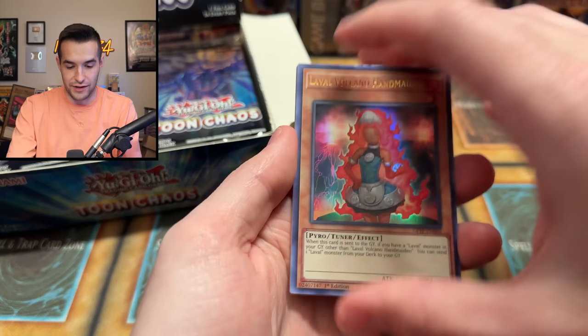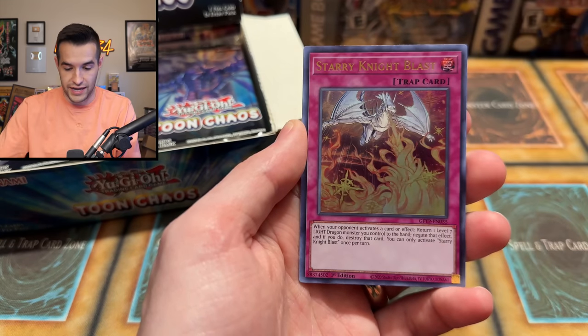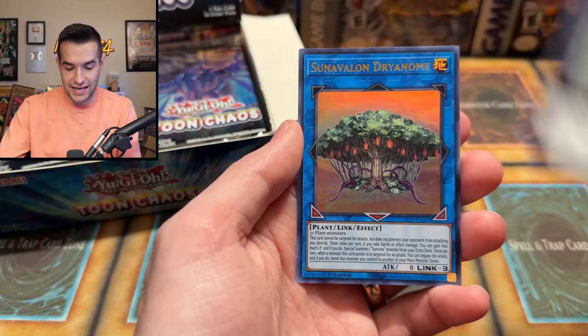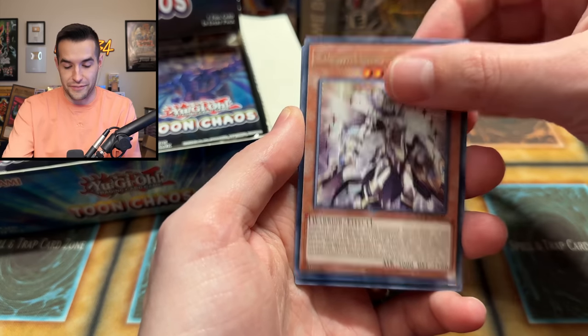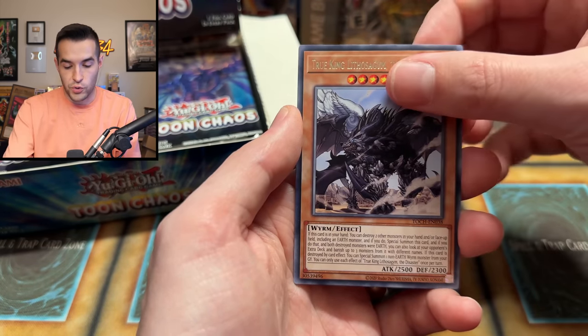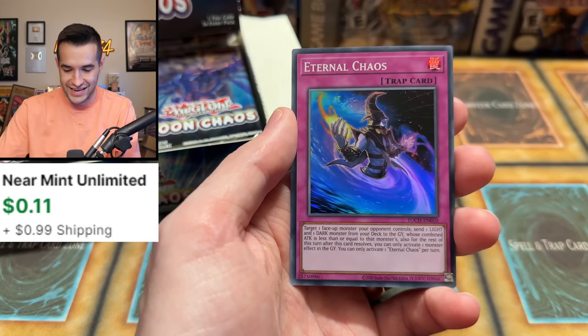I don't have that many packs for myself. We have Laval, I'm still looking for that Dark Magician — we have not pulled it yet. Star of Night Blast, Hieratic Dragon. I have opened a lot of packs in a row without pulling a Ghost, which it is only one per case back then. Pretty rough back in 2021. Proglio, Masked Hero Vapor, True King, and the Eternal Chaos.